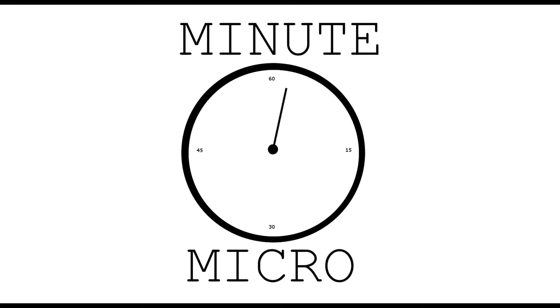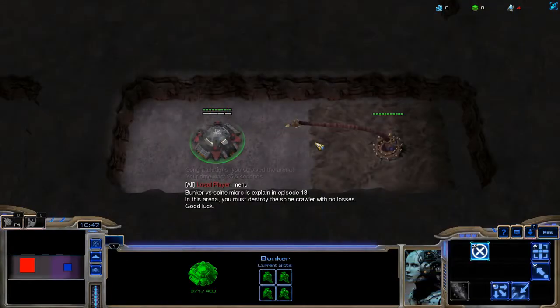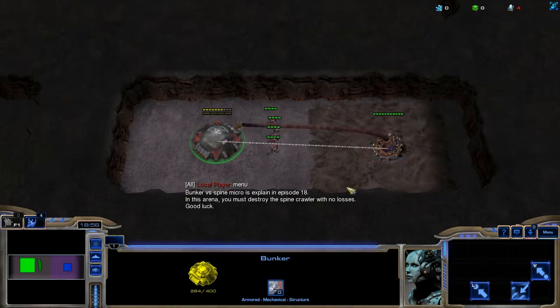Hello, my name is Printf and this is Minute Micro. Today I'm going to talk about Bunker versus Spine Micro. It is not uncommon to proxy rack the Zerg and have them place a Spinecrawler such that it can hit your bunker and you can't hit it.